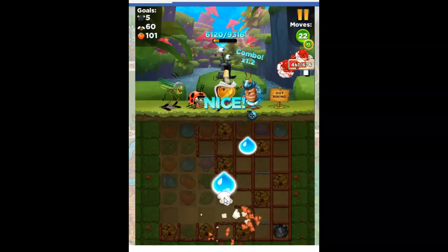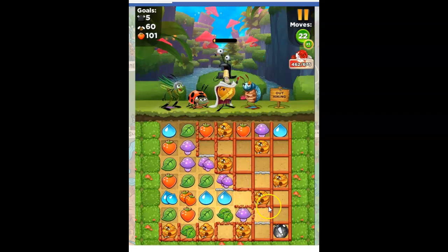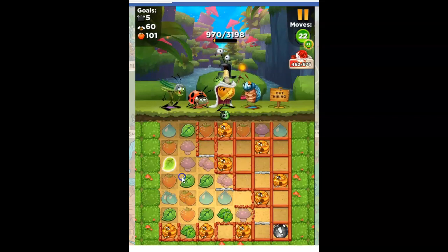Grab those. No bombs yet. If I hit this with a bomb, then it'll explode and take out all these other layers of everything. This looks pretty good. It doesn't get me a bomb yet. That is way far off from getting me a bomb.